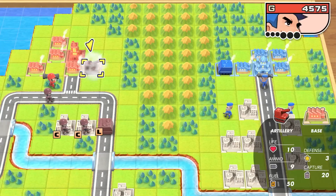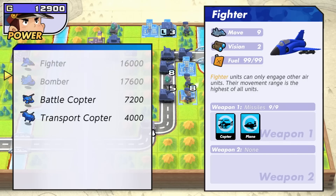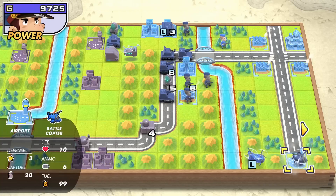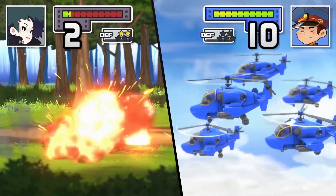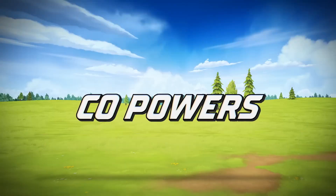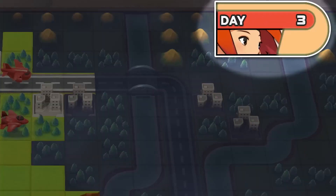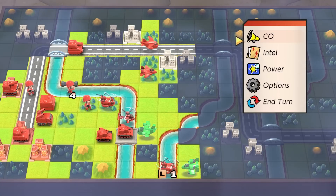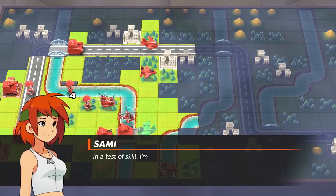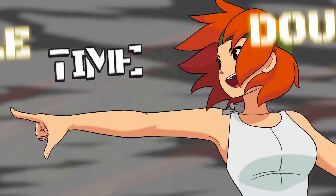You'll want to deploy units that are effective against the opposition. There's no such thing as the perfect army, so I recommend experimenting with all types to adapt to the situation. Now, perfect timing to introduce CO Powers. During exchanges with your opponents, this meter will fill up, and you'll be able to use a CO Power — extraordinary abilities that, when used at the right time, can turn the tide of battle.